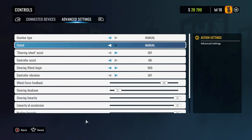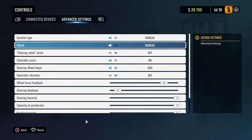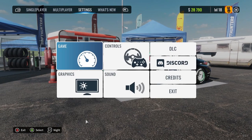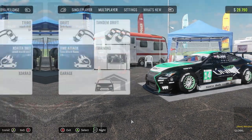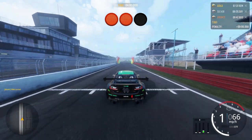Basically what you have to do is go to your advanced settings and change your clutch to manual. Now a lot of people have manual transmission with a gearbox type, but they won't have manual clutch. I don't know why, but it's basically every other person I come up against using automatic clutch.